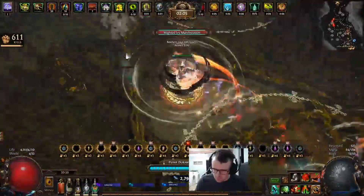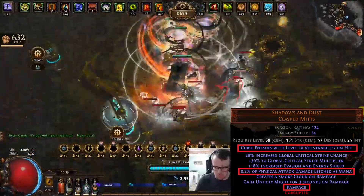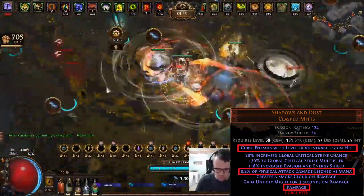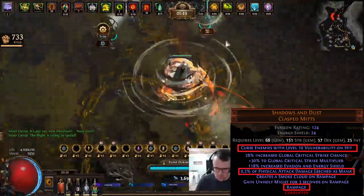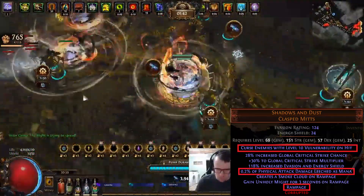To start off with gear, we have Shadows and Dust. These gloves we basically use to get Rampage up. You can alternatively do a weapon swap with the Sinvicta's Axe if you want to free up your glove slot for life and other things. But I was fine just taking up the glove slot with these and getting a Vulnerability on Curse on Hit. They give crit multi, crit chance, they feel good, and they give us Rampage, which gives us a lot of movement speed in maps.